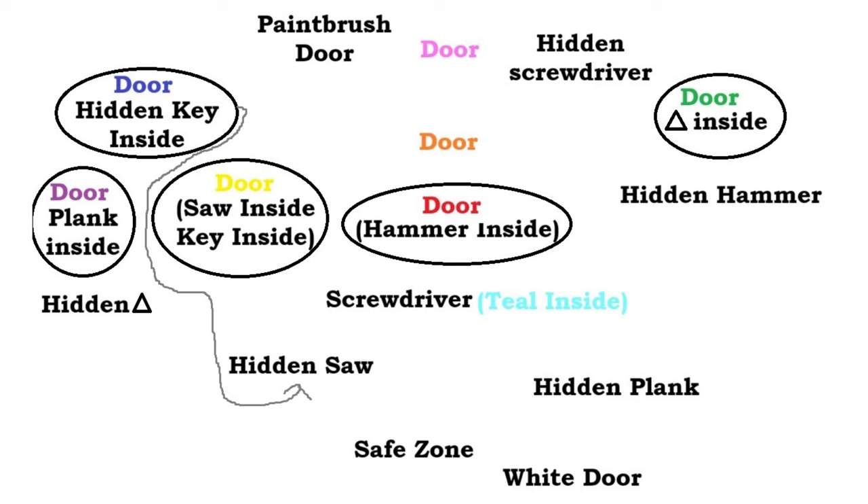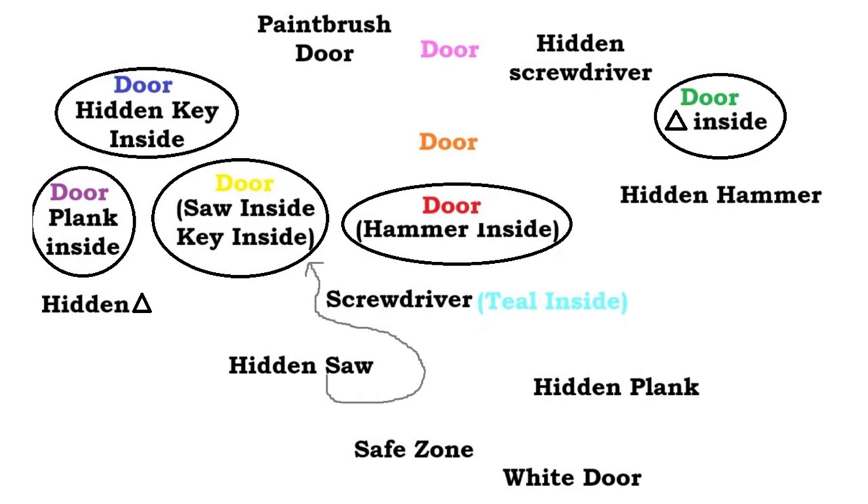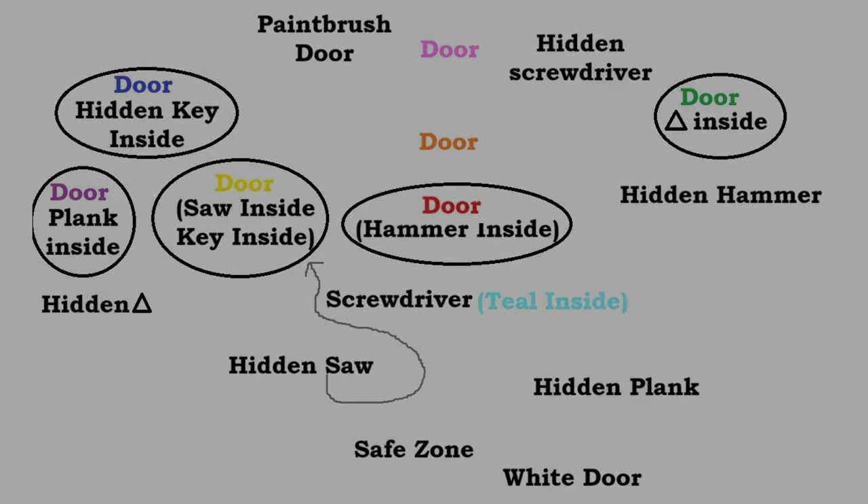So that will be the first thing to do. And afterwards we will go towards the yellow door. That is the area where actually we need to use the saw to continue the game.